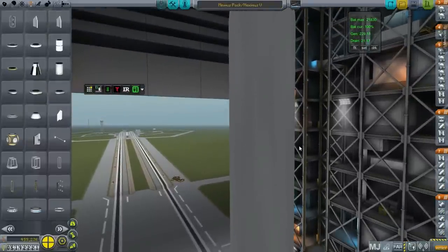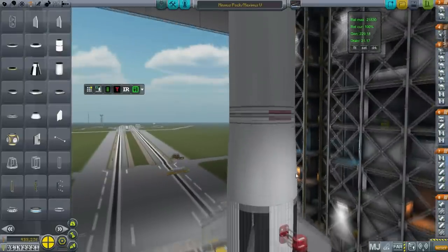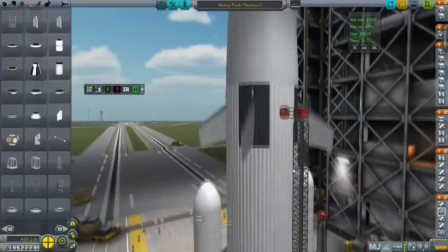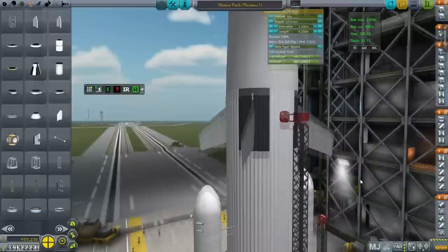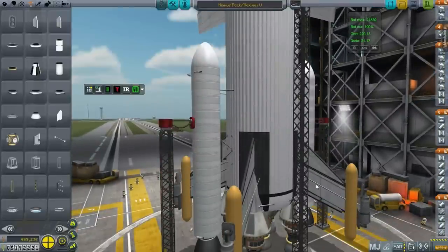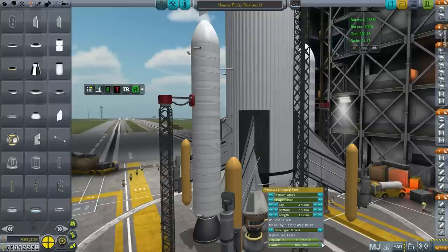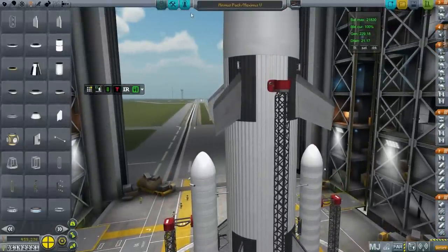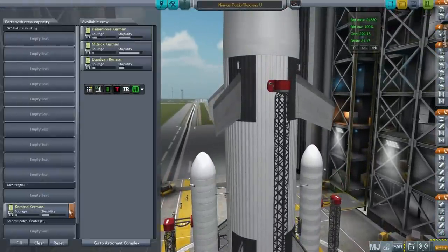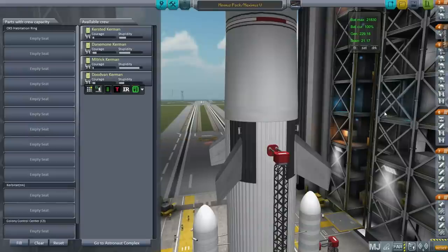I'm going to save this. We're going to launch it without Kerbals — don't go in there, you two. Alright, see you on the launch pad. Here we are, and this gives you an idea of the enormity of this thing. I'm going to clear up some of the clutter — we don't need FMRS going. I think we are ready. No Kerbals, that's good, but it's still a very expensive launch. Here we go.